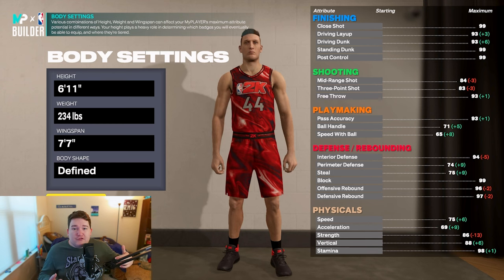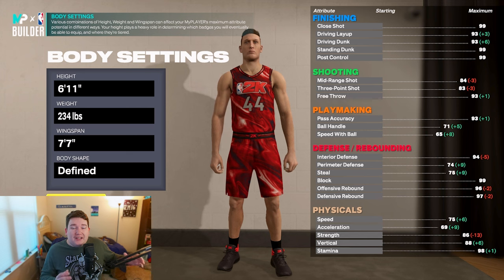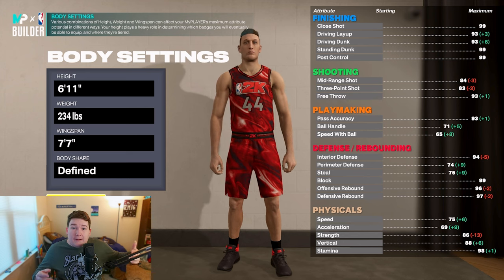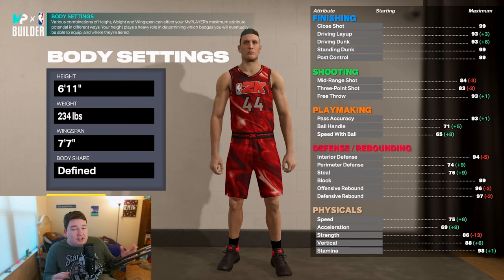So when making this build — this is the first version, which is going to have way less playmaking, so you need good teammates. Height: 6'11". 6'11" is the minimum height you can go with while still getting gold Posterizer, because at every height underneath 6'11", Posterizer is a tier 3 badge, meaning you have to spend 10 badge points before you can even touch it. On this build, Posterizer is a tier 2 badge and you practically get it by default — I already have it along with silver Limitless Takeoff, so I'm already dunking like crazy.